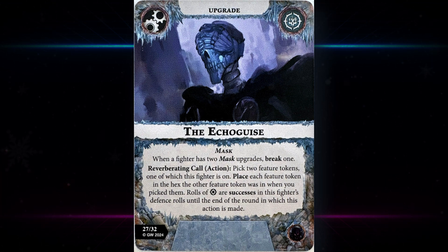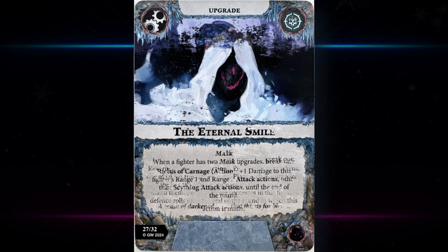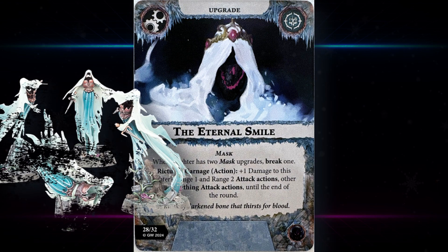Then we have the Echo — a mask upgrade. When a fighter has two mask upgrades, break one. Reverberating Call action: pick two feature tokens, one of which this fighter is on, place each feature token in the hex the other was in. Rolls of double supports or successes in this fighter's defense roll until the end of the round. Could be really useful if you're leaning into Paths of Prophecy or need to hold a specific objective value — like swapping an objective an enemy has with one you hold. You also get extra success symbols in defense, but you need to have done the action first, and it's obviously stronger if you're rolling two or three defense dice.